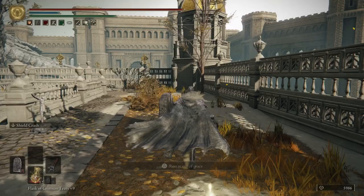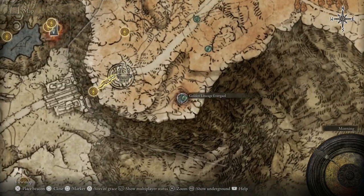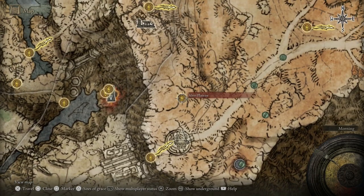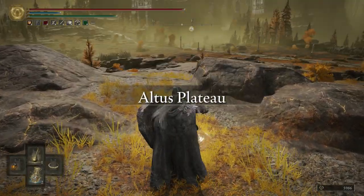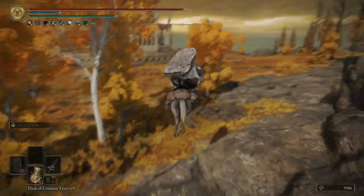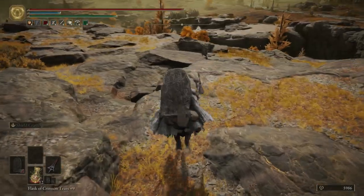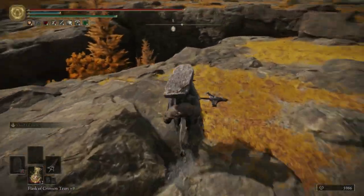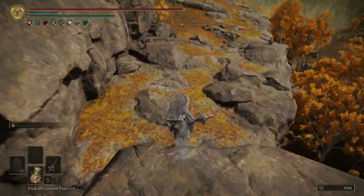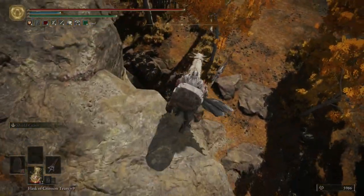For this build you want something that scales a lot with strength, and this particular spear is your best option. Let's head over to the first location on the map. From the Grand Lift grace, teleport over and drop down. There was a camp here that we already explored. There is an item on the cliff right here — let's pick that up. Try to find a spot to drop down and cut through this tunnel cave area — we're going to fight a boss.